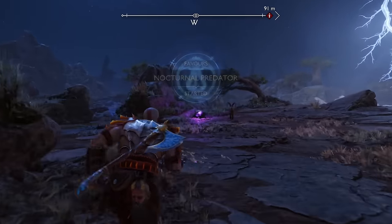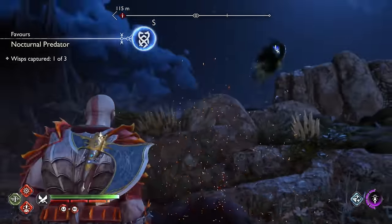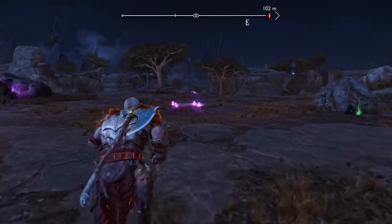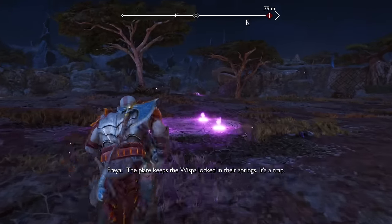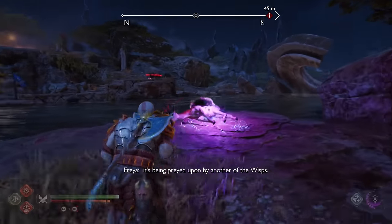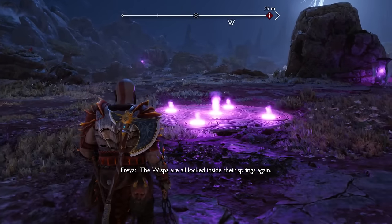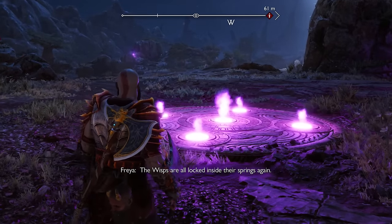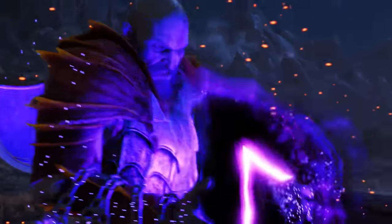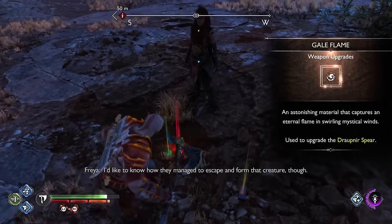You'll need to use one of the nearby altars to change it to nighttime, where you should see some gazelles being attacked by wisps, which you can free by shooting a purple arrow at them and using the Blades of Chaos ranged heavy attack to burn them off. There are three gazelles throughout the area you'll need to burn the wisps off of, not very far from each other, and are easily seen glowing purple in the night's light. After burning all three wisps off, head towards the center where you'll encounter a boss fight with a Flame Phantom — one of the epic hunts in the area — which will drop plenty of rewards, including a Gale Flame.